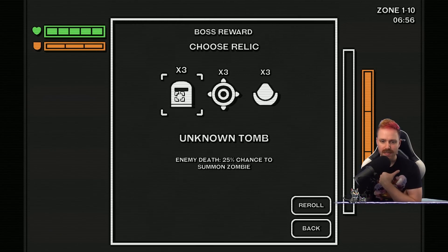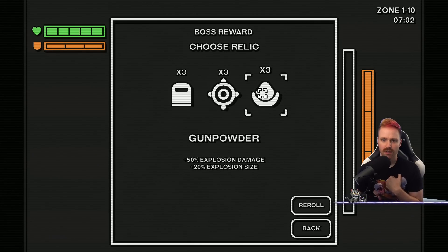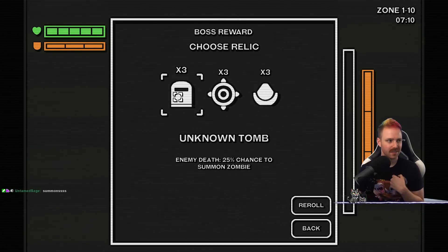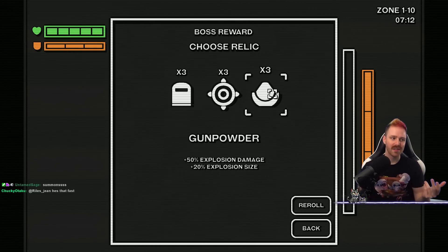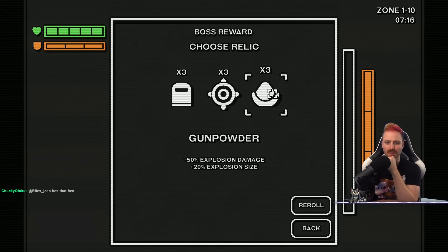Unknown tomb — enemy death, 25% chance to summon a zombie. Explosion created — create another explosion, times three. Plus explosion damage and explosion size. Will we go on summon or explosion? Because we're kind of hard on the explosions now. Plus 50% explosion damage times three.